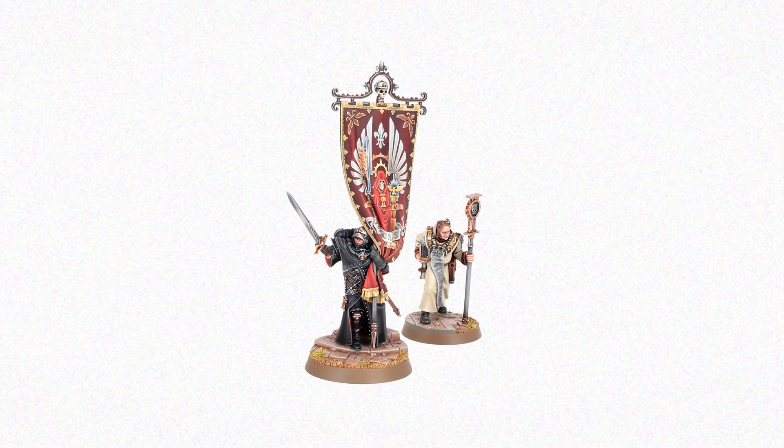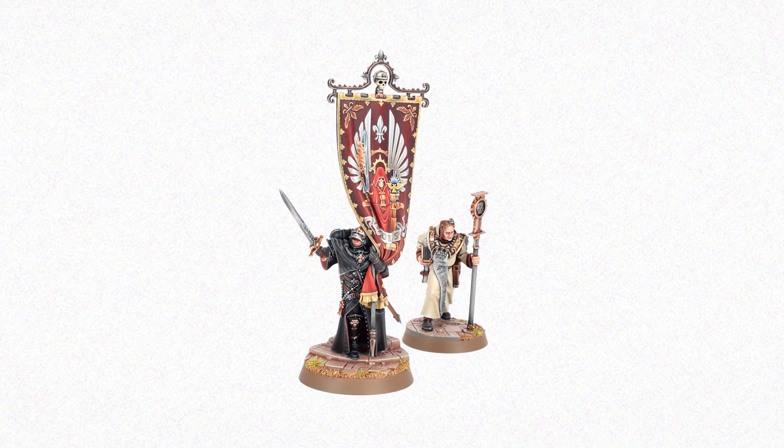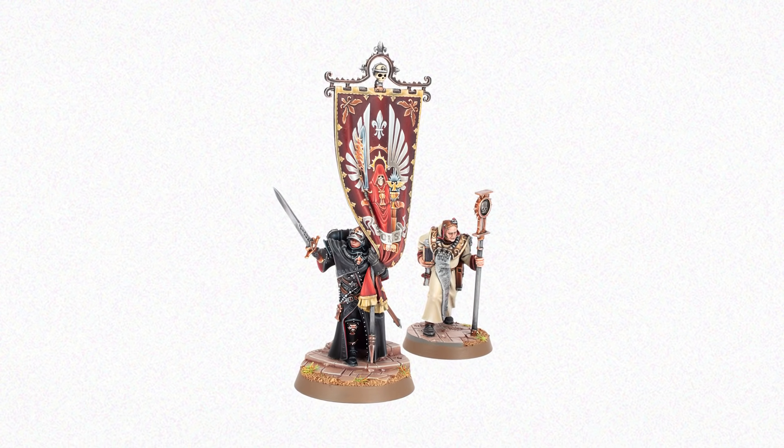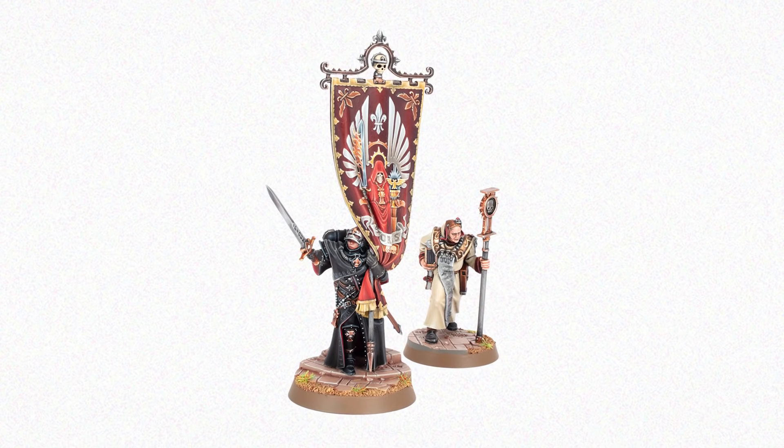It's not just tanks that the Adeptus Sororitas are armed with — they are armed with their faith in the mighty God Emperor. And if you're looking to inspire your Adeptus Sororitas on the battlefield, Aestrid Thurga and Agathe Dolan are just the two you've been looking for.